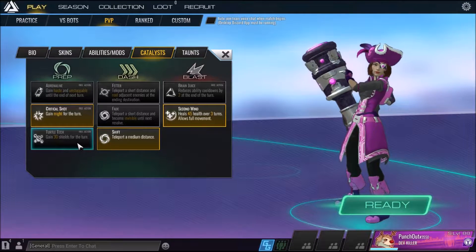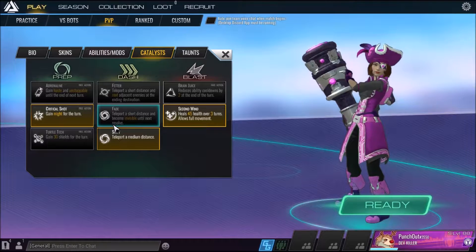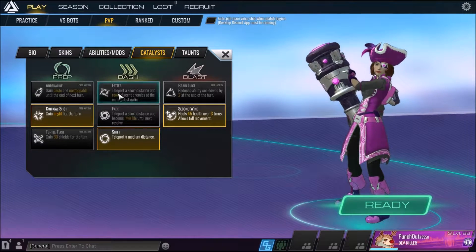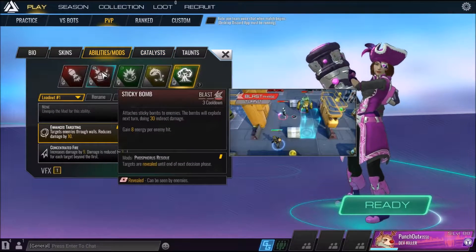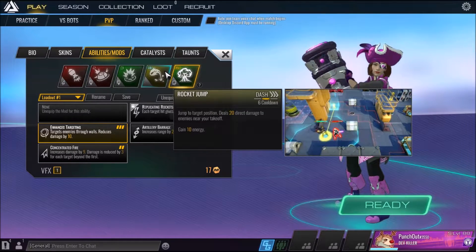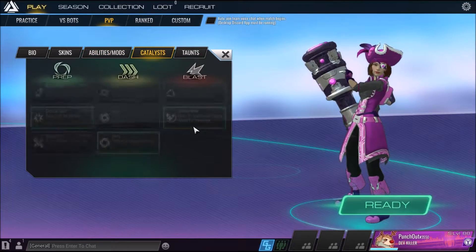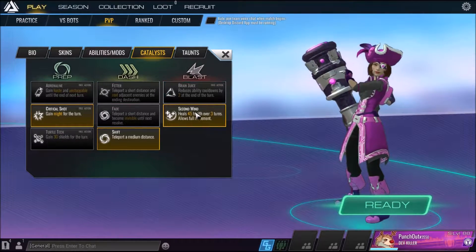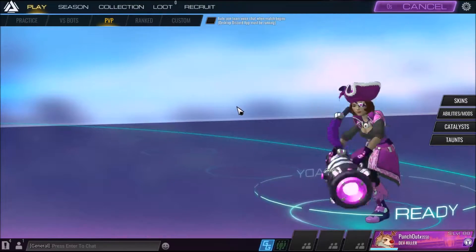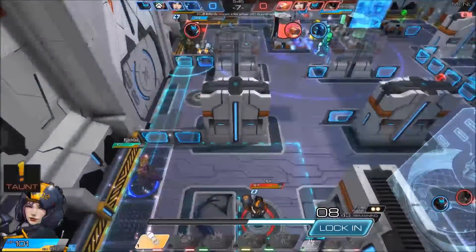For the catalyst, same as usual for the prep phase — Critical Shot is what I keep. Shift is obviously a must unless you're playing support or frontliner, those are the only times I'd use Fetter or Fade. Brain Juice could work since her dash is six cooldown, Big One is four, and Sticky Bombs is three, but because she's a frontliner in solo queue the second option would probably be Bring It.